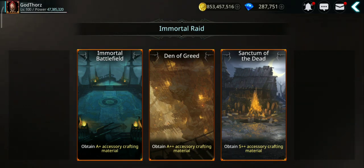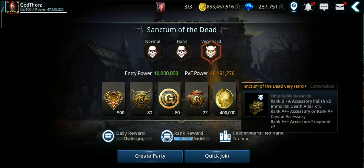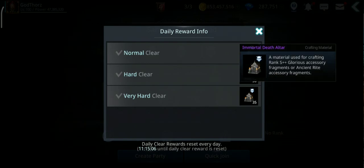Another way is farming in co-op: the immortal rides. The best one if you want accessories is Sanctum of the Dead. From normal difficulty you need 6.5 million power; very hard requires only 10 million, which is very easy now. You can also farm this on your alts. In here you can get the Sanctum of the Dead Very Hard chest, which gives you a chance to get rank A++ accessories, rank A+ crystal accessories (which you can fuse for A++), or rank A++ accessory fragments - get 100 and craft a full A++ accessory.